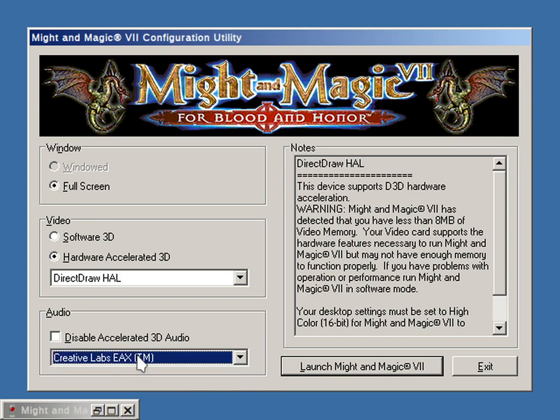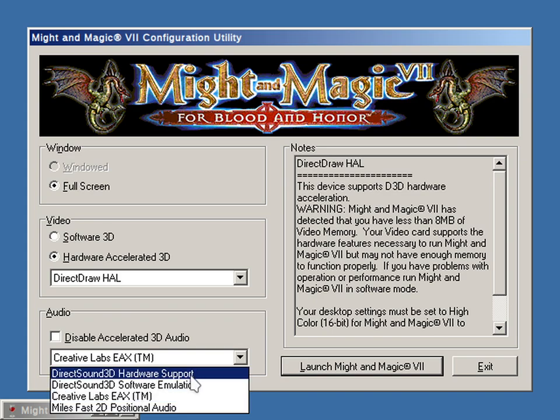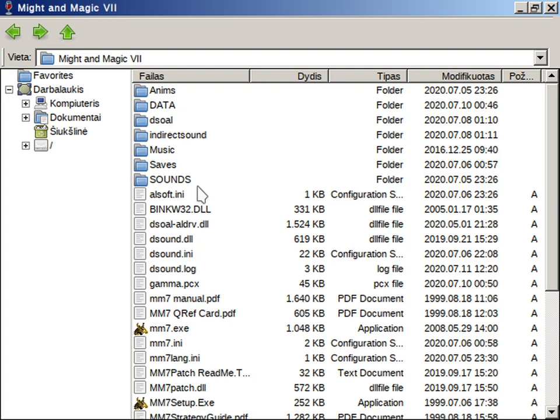So if you do want to get either EAX or hardware support — really it's the EAX option that is interesting — you need to use an override DLL of dsound.dll. I can show it to you here. This is my Might and Magic 7 folder, and we have dsound.dll. Originally this would be provided by Creative Alchemy. Unfortunately, Creative Alchemy does not work on Wine — you try to launch it and it says no supported cards have been found and then it shuts down. If you copy the dsound.dll directly from Creative Alchemy into here, it still says the same thing in the log that it creates. So that's no good.